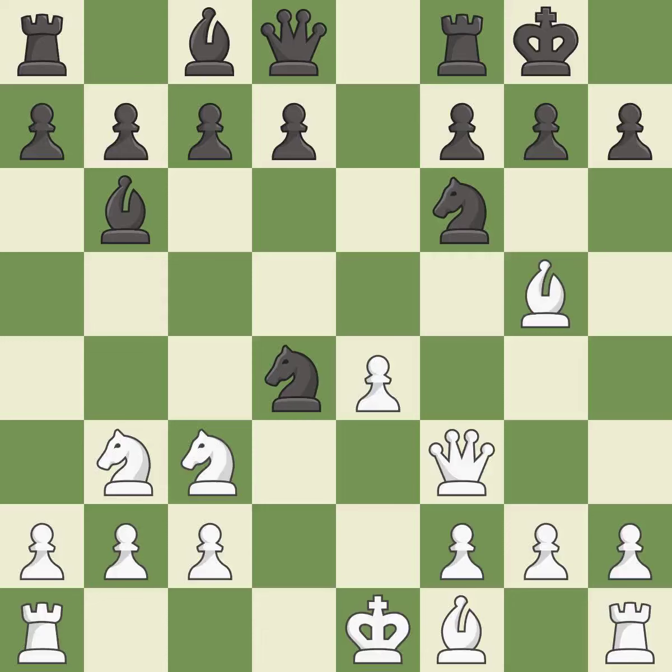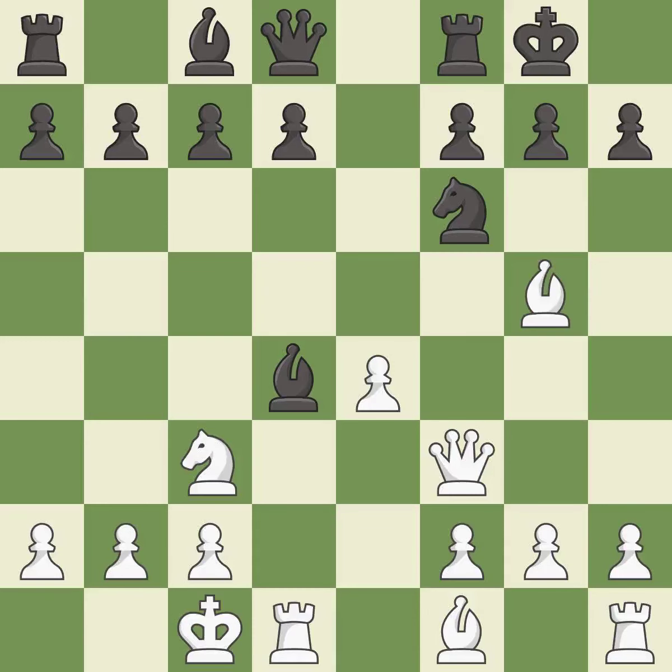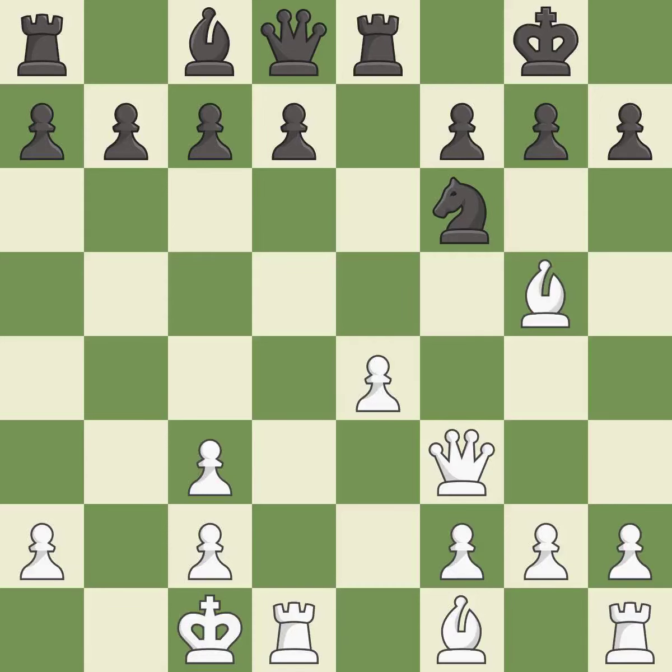This ignores an opportunity to win a tempo by threatening a queen — it is a mistake. This is an equal trade, and the only move that works — a great move. After recapturing, this threatens to kick a bishop. This misses an opportunity to offer an equal trade of pieces and is an inaccuracy. After all captures, this is an equal trade and the only good move. This threatens to win a knight. The rooks can see each other now, allowing them to provide mutual defense.